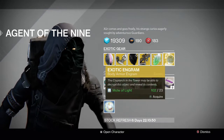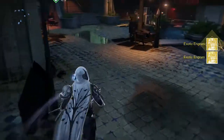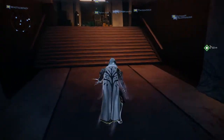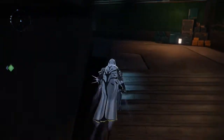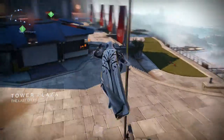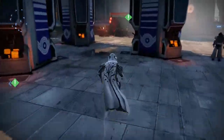He's also selling the exotic engram, and this week it's a chest engram. I'm actually going to go ahead and pick up a couple of these and try to see if we can get the new House of Wolves Warlock exotic. I believe there's only one new chest piece for House of Wolves — I don't think there are any for Hunter or Titan, just Warlock. It's called Purifier Robes, I believe — I'm not 100% sure on the name, but we're going to try to get that one.